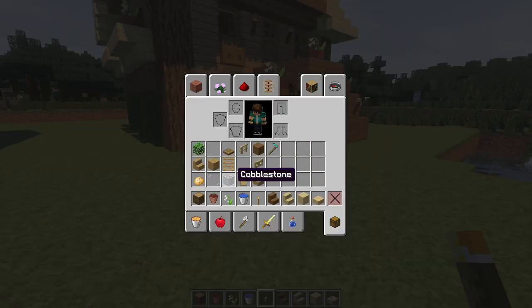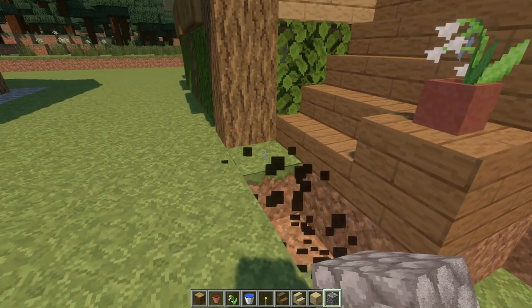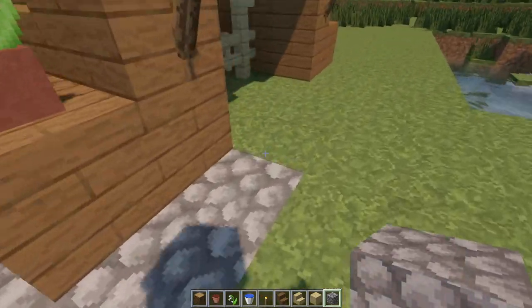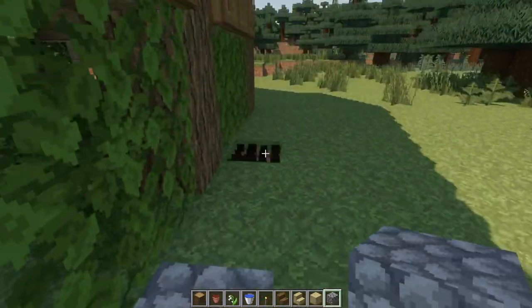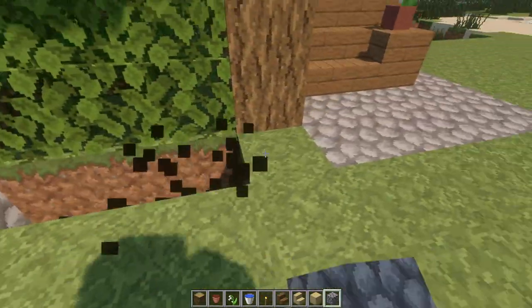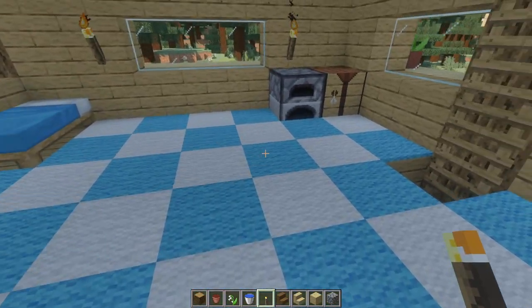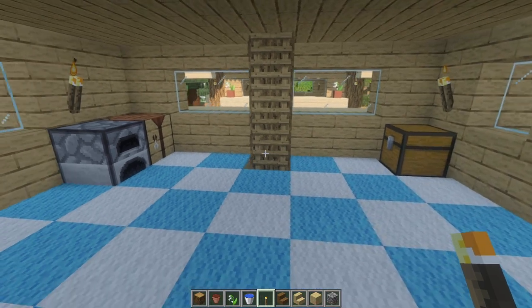Okay guys, it's almost done. All we need to do is remove the grass block from the bottom and replace with cobblestones. It gives a really nice look to your house. And finally, the interior design. It's up to you, you can design the interior as you wish. Here is my design. I just used white and blue carpet for the first and second floors.